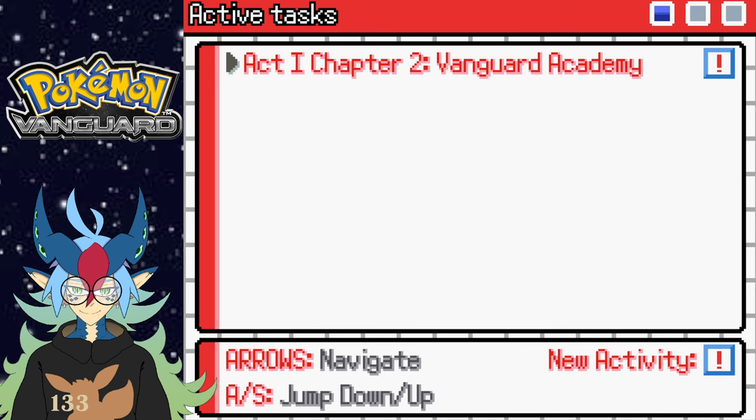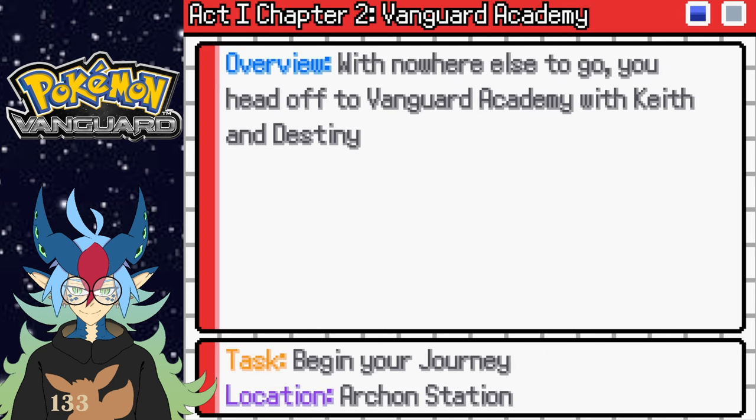So I can get a refresher — Vanguard Academy, we're gonna head over there. Now I remember what transpired in the last episode. Before we get started, make sure to check out my Fakemon videos. I do have my own Fakemon region currently called the Constella Region, based on Greek mythology and other stuff. Check it out in the top right or in the description below. Let's get right into this.